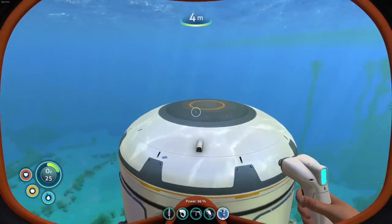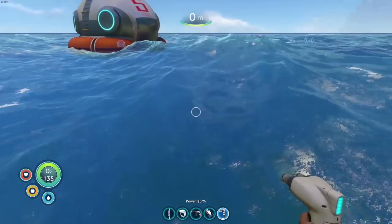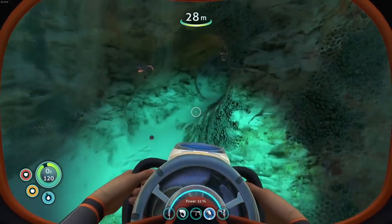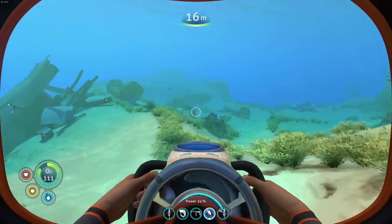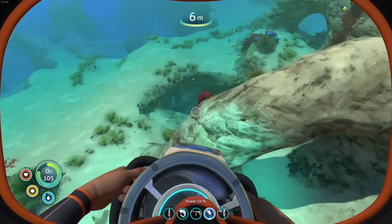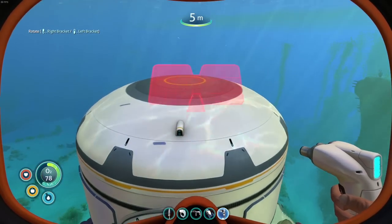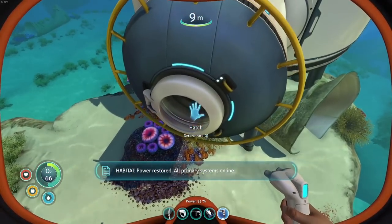For the solar panel we need copper and quartz times two. We have the copper but not the quartz. Quartz — caves are great for quartz, though caves are also great for explodey fish. Getting some quartz. My inventory is full and we need storage. Let's get ourselves a solar panel — placing it right on top. 'Habitat restored, all primary systems online.' What a welcome home!